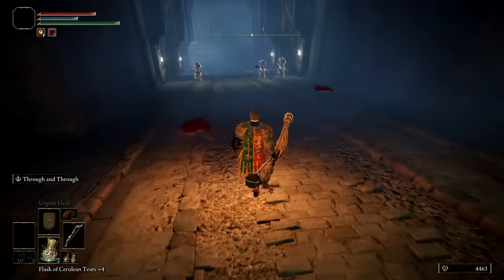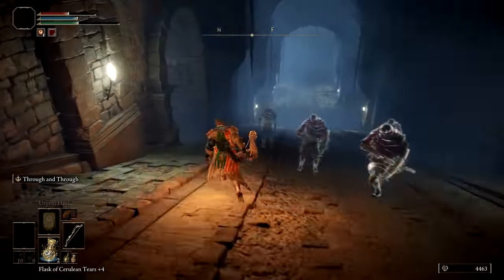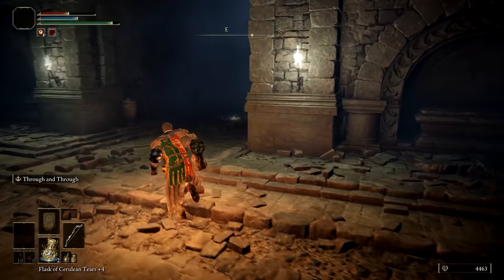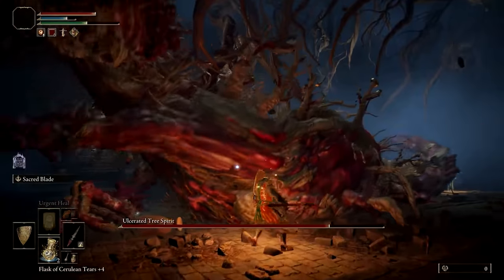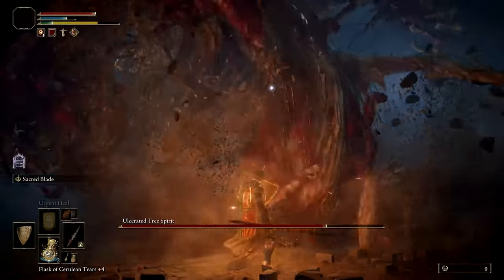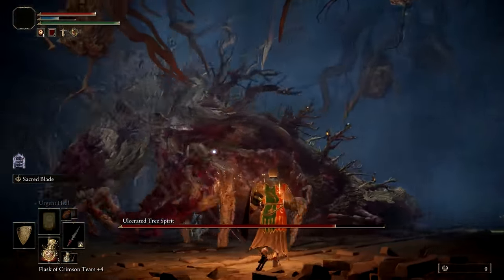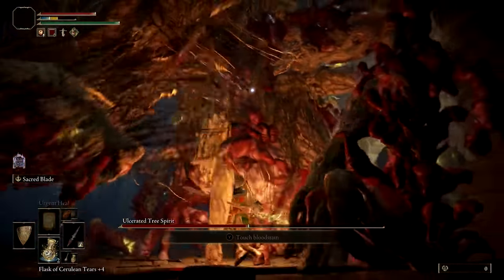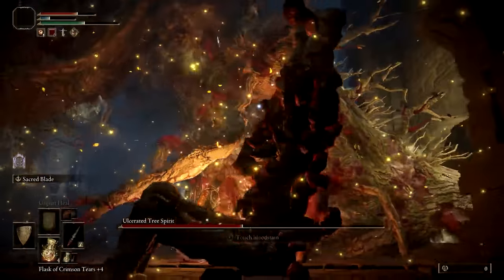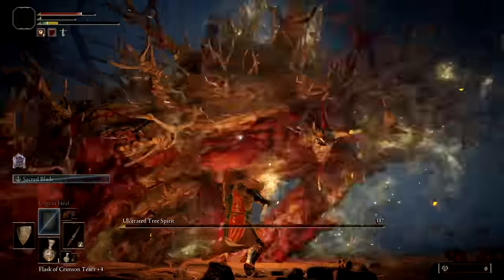The final path in Fringe Folk Hero's Grave leads to the Ulcerated Tree Spirit boss. Head down from where the Dragon Communion Seal was obtained and past the forked intersection. Many spirit guardians will appear but just rush past them to the fog door at the bottom of the ramp on your right. The boss is massive and intimidating — you can mostly avoid taking damage by staying close to the monster's belly and keeping your shield up. Two exceptions: first, when it roars and begins whipping around before lunging to clamp you in its jaws — dodge or reposition. Second, a radial flame burst attack that is better avoided entirely by backing away. Once felled, the Ulcerated Tree Spirit will drop the Banished Knight Oleg spirit ash summon.